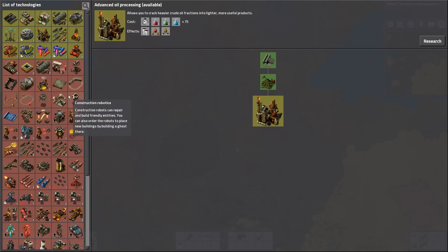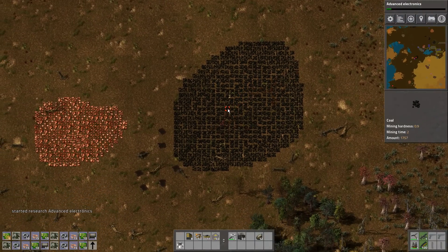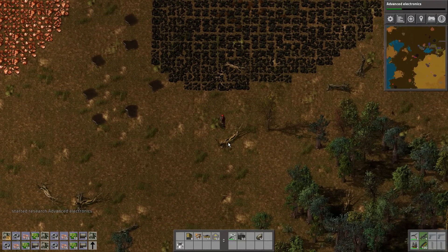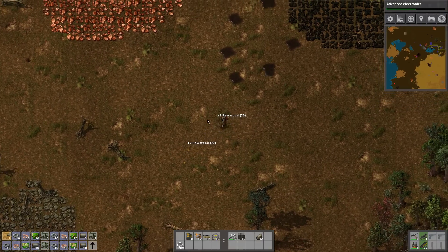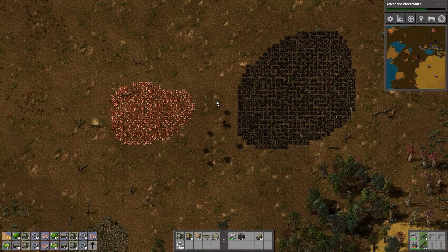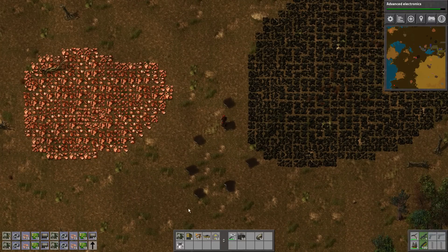How do we go about getting blue science packs? We need the laser turrets. We need a lot of stuff here. Advanced electronics — yeah, we need that. Look at this sweet oil. Let's clear these trees away. Sometimes I wonder if there's enough oil around here to actually use it as energy in the form of solid fuel. Is that practical? Does anybody have some math in the comments on the use of oil at max conversion into solid fuel to power steam engines? Is that ever worth doing if you have enough oil? Or should you just go ham on the solar panels? I guess space matters — the oil fits in better in a limited space.